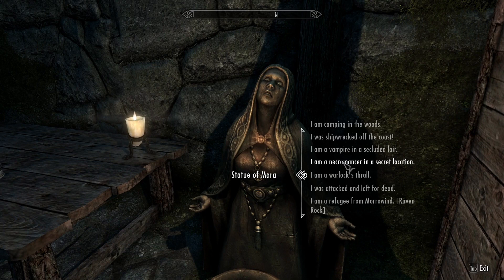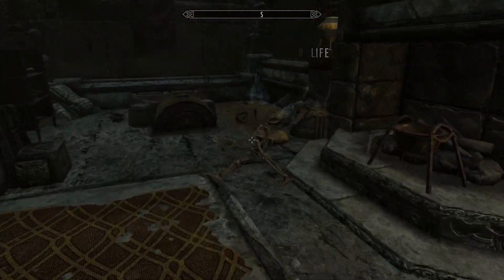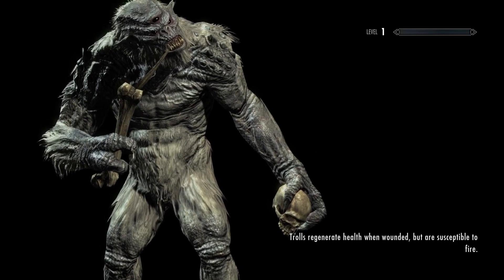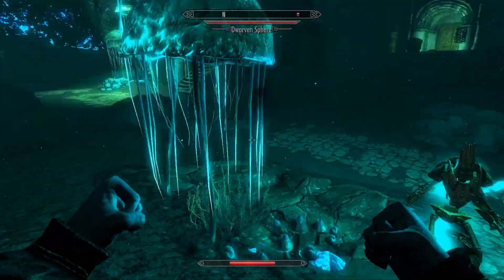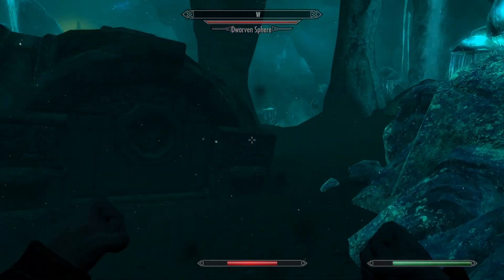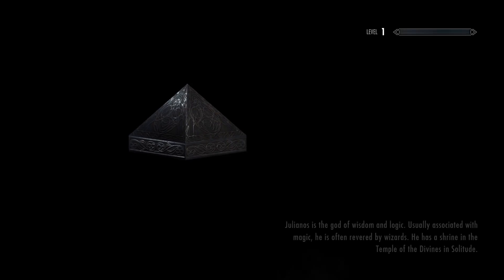Necromancer in a secret location - how about that one? Let's try this one. So you're in a little room here - this table just looks kind of cool. Blackreach - that's where you're at. So am I like a necromancer? Whoa - what is this? Where am I? This place looks sick. Oh my god - you just put a spear through me. Is that what just happened? Did you just spear me?